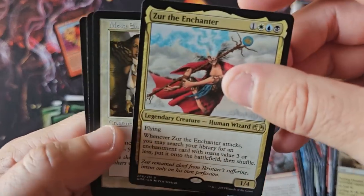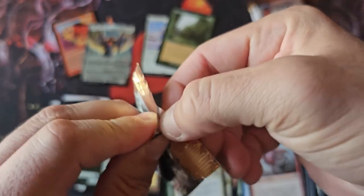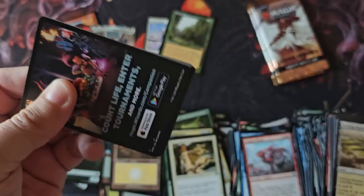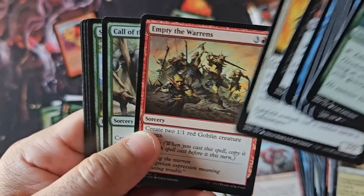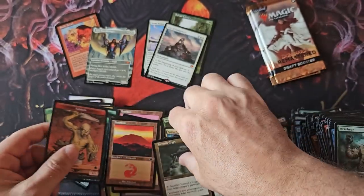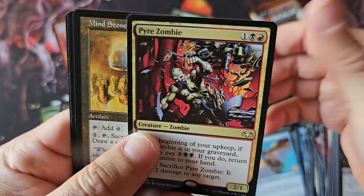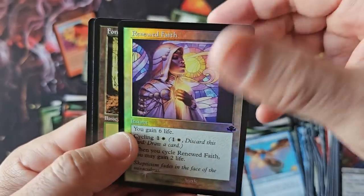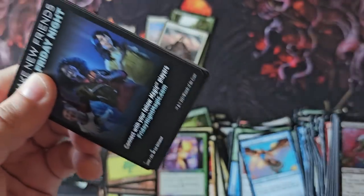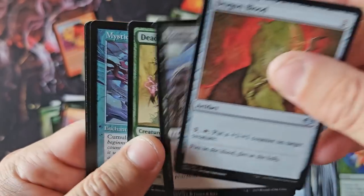Facts or Fiction. I remember Zur the Enchanter from Cold Snap — great card. Imagine going back to when Eternal Masters came out: $400 boxes, super tight print run. Test of Endurance, another Mythic, with a Retro Torment's Crypt. Imagine going back thinking about the foil Force of Wills from Eternal Masters — Icy Manipulator. I remember, ladies and gentlemen, nine or ten years ago selling foil Force of Wills from Eternal Masters for $500 a card. Mystic Remora.